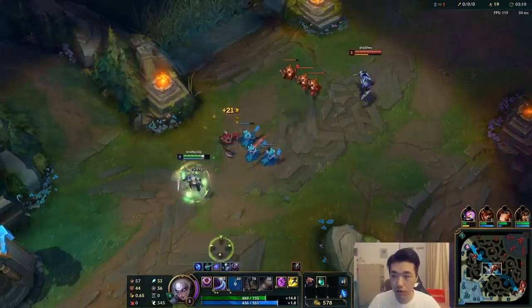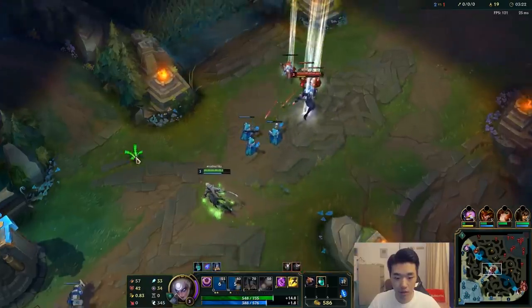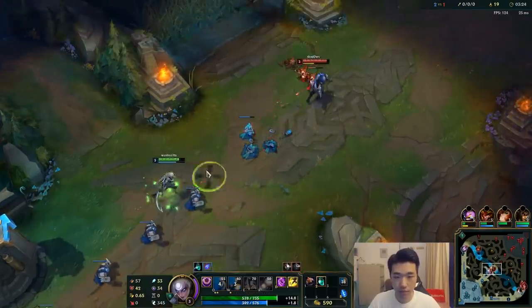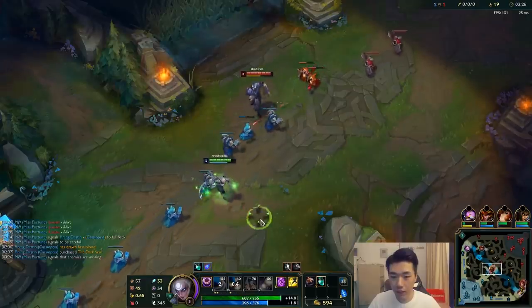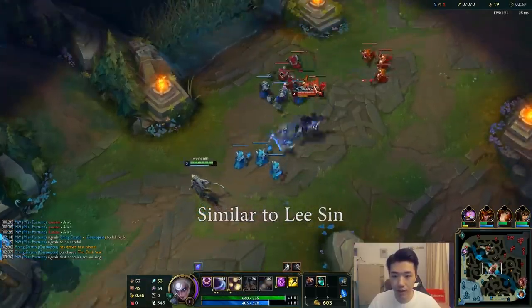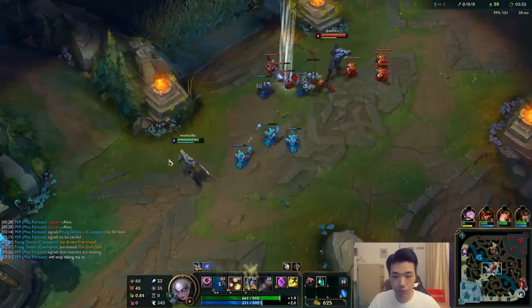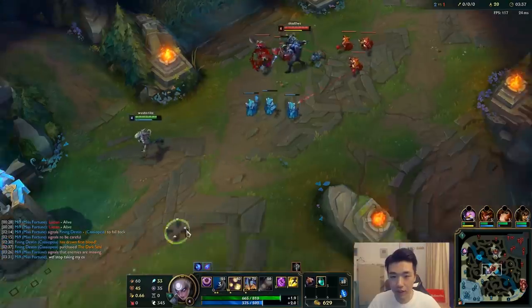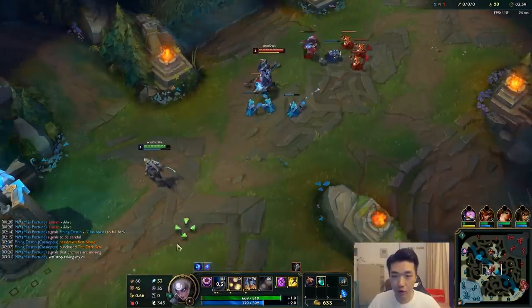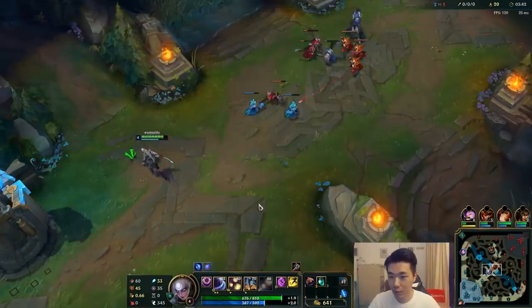We'll pop one potion charge for now. Every time we cast an ability, we get three autos that attack really fast — that's what I've noticed about Diana's passive. Every third hit we get an empowered auto. It's kind of like Niko actually, except we're melee so we can't abuse anything, but we still go on hit.